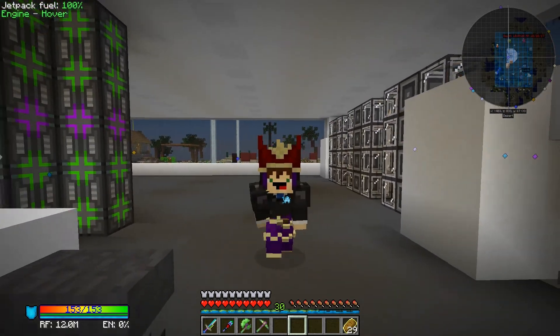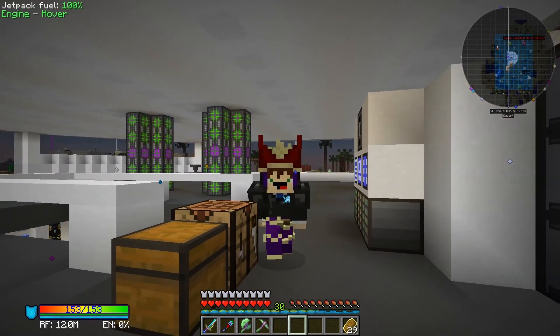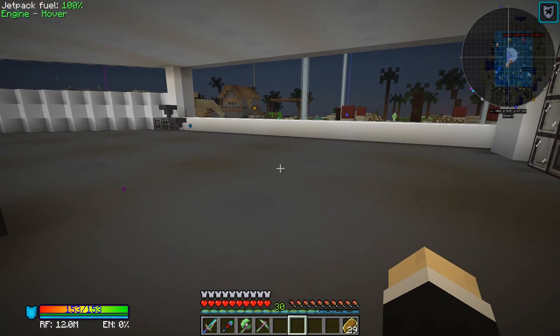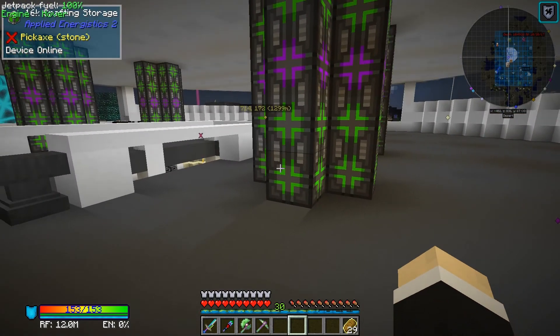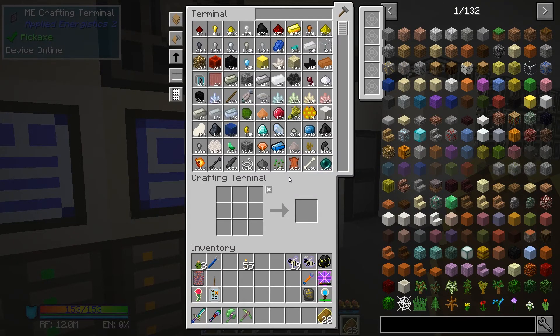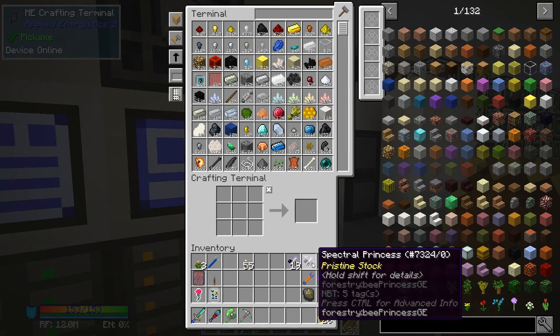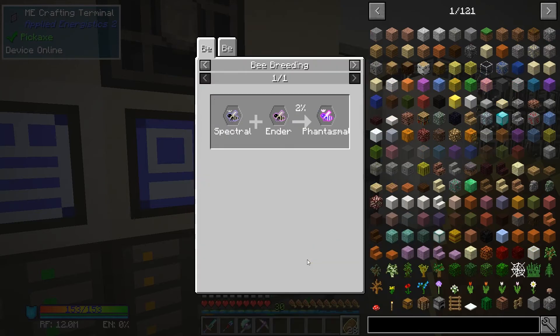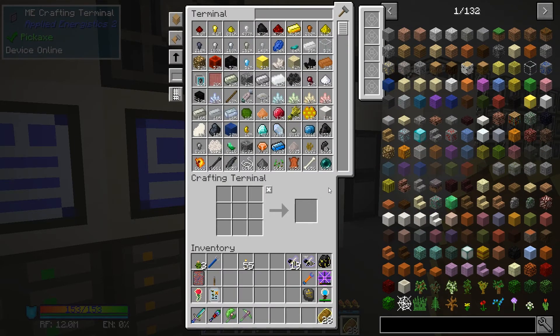Welcome back to another episode of All The Mods Expert. Today we're bringing things back from the dead. I've already prepared a bee in my inventory — you need an ermetic, a secluded, a noster, all these kinds of things. The reason I wanted this bee is to make the phantasmal bee. On a scale of 1 to 10, it's about 75 — pretty much the most powerful bee of them all.